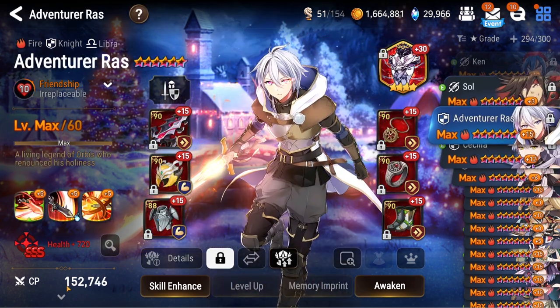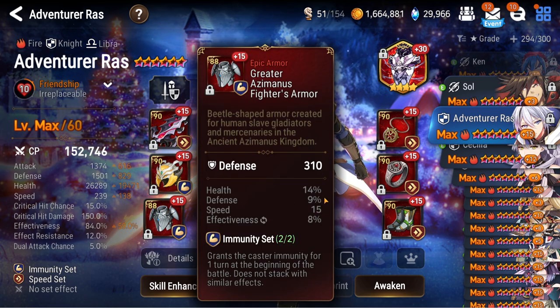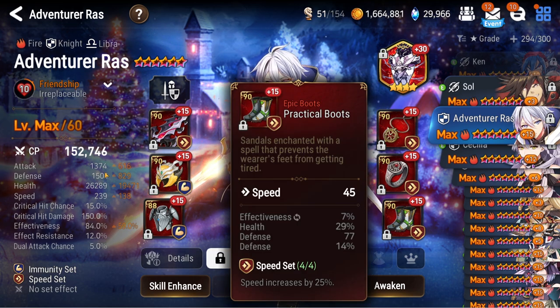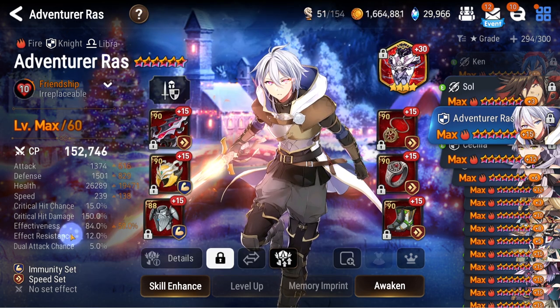Next up, Adventurer Raz — after his buff I've been using him quite a bit. Look at his stats: 240 speed, though the helmet is really bad. I can't find something better that has speed, effectiveness, and health — we're working on that. Most people are building him with more HP nowadays because of the barrier. I swapped him away from a lot of defense and towards HP so that his barriers are even thicker. He's on Aureus to help with tanking.